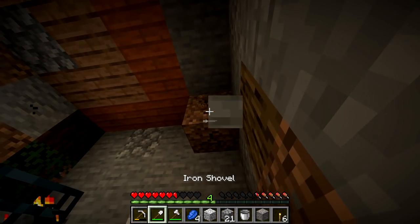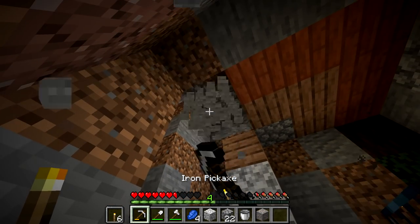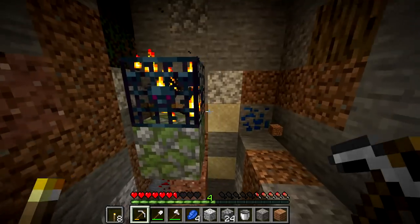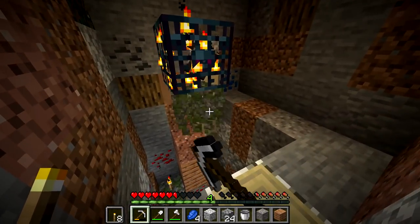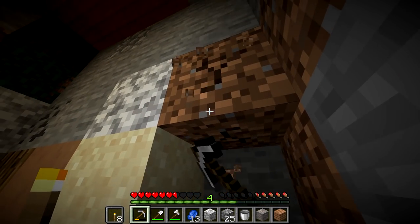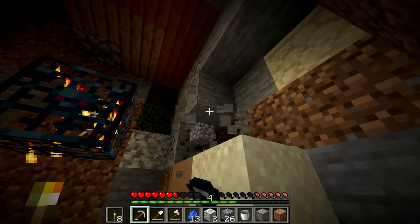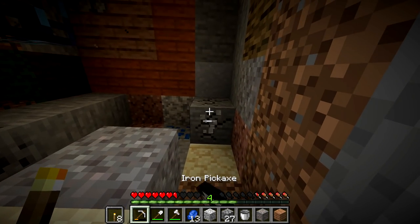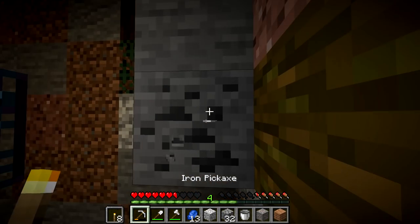I'm going to dig out all this stuff around here. I should hold a torch in my hand. We don't have very much food right now, but as soon as one of these cows spawn - I'm not sure why it hasn't spawned. It does need low light level because it's a monster spawner. I'm going to dig out this area around it, dig straight down, and hopefully we end up with some cow spawning. I'll come back after I've dug out a little bit.